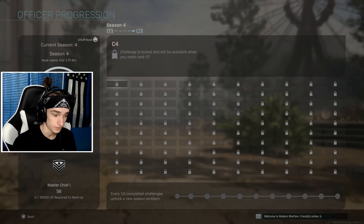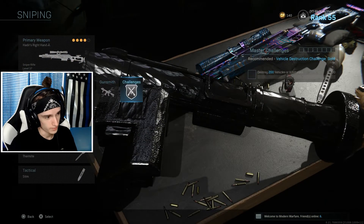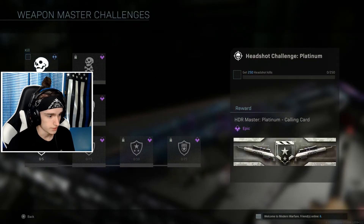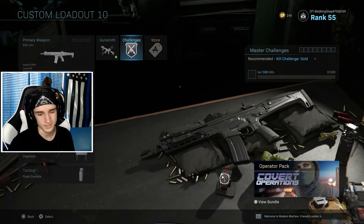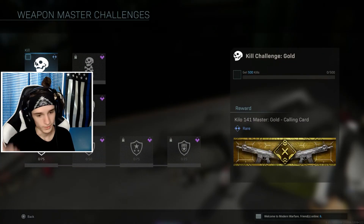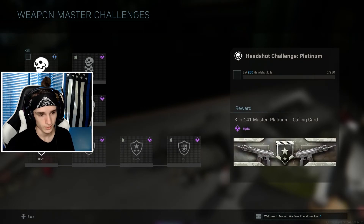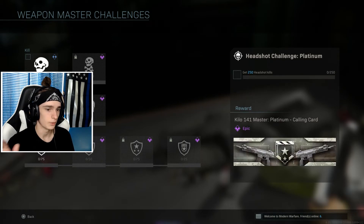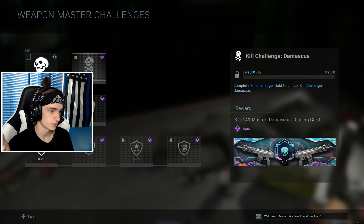One of the more prominent things everybody's been talking about is these insane challenges for weapons. Before you can do these challenges you have to have gold on the weapon — much like obsidian — because there is an obsidian calling card which is going to be the dumbest thing to get on every single weapon. Starting with assault rifles: gold calling card is 500 kills, 2000 kills for Damascus. These are pretty similar for every weapon class besides launchers, knives, and melees. For headshots: platinum requires 250, obsidian requires 750 — and these do not translate, so you're getting a total of 1000 headshots and 2500 kills.